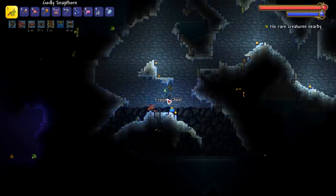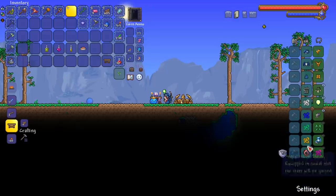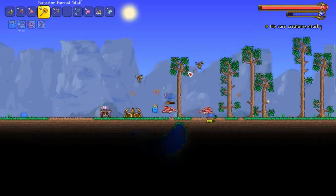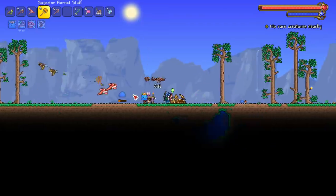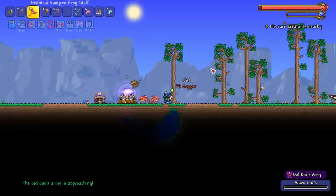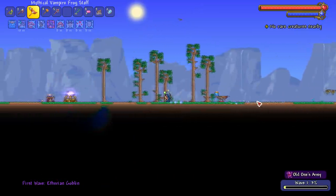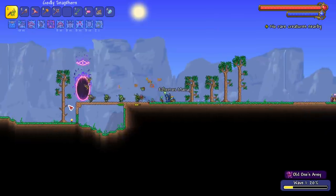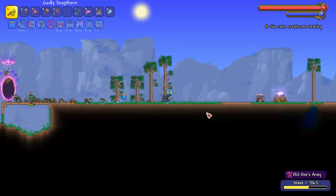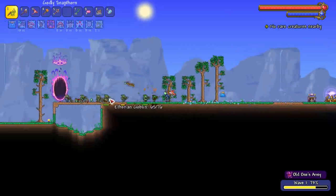I've been notified of a strategy: put a bunch of Menacing and Angry on yo-yo strings, summon out your summons, and just hope they do work. That's the strat. Oh, it already started! I'm not ready but I'll try my best. My frogs are doing work! They really are doing work - I didn't know! Let's hope we can do this because the Old One's Army doesn't play, low key it does not play.